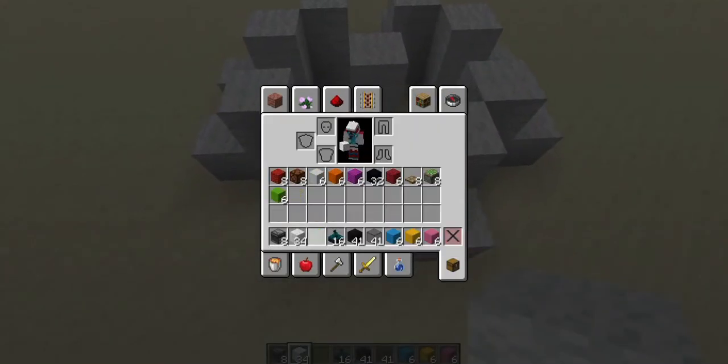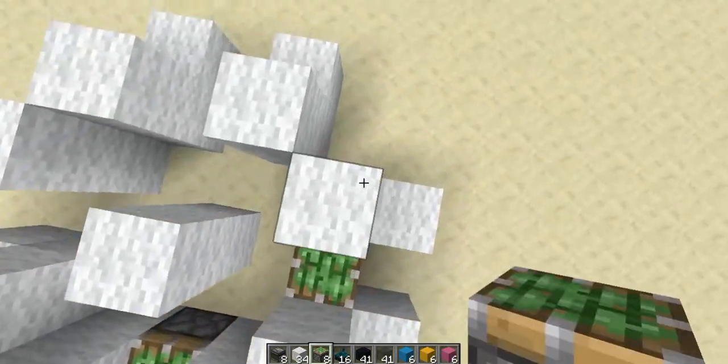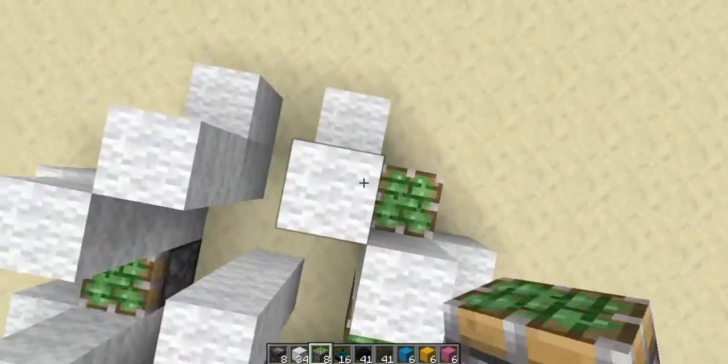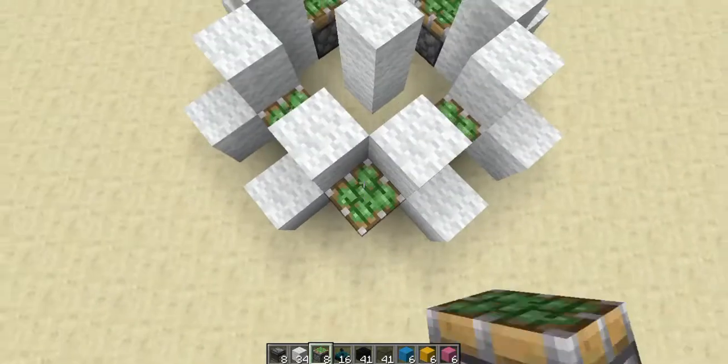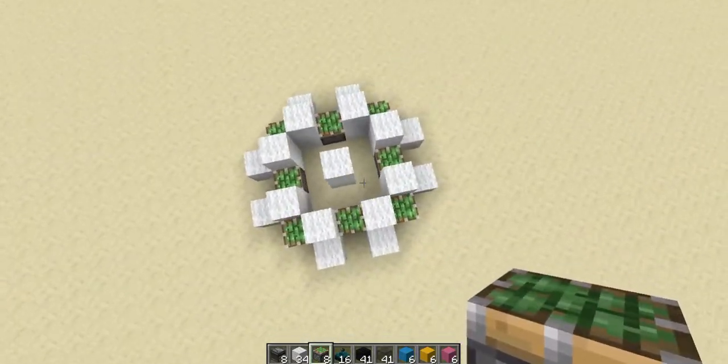Then grab your sticky pistons and place one here, one here, one here, one here, one here, one here, one here, and the last one over here. So you have these eight pistons in the layout of the lamps.